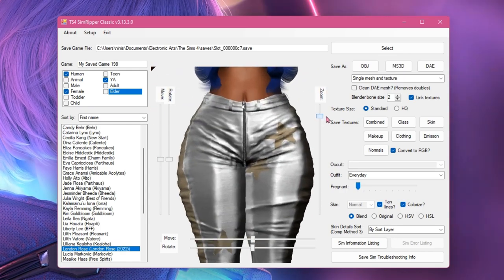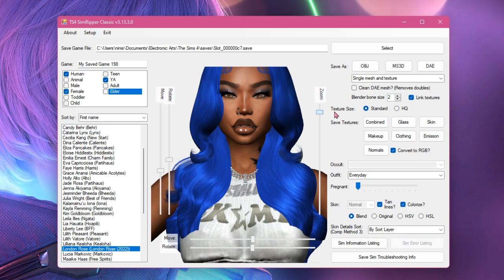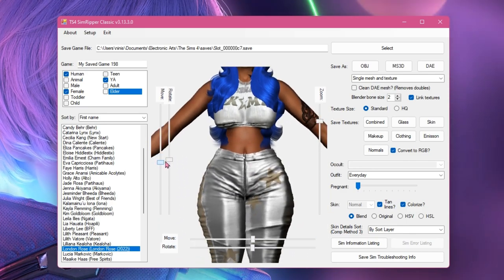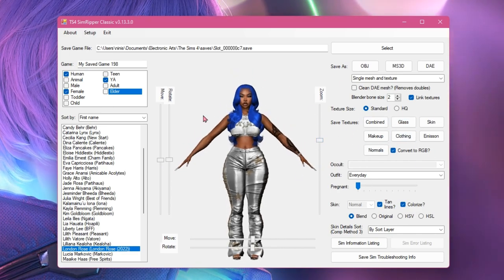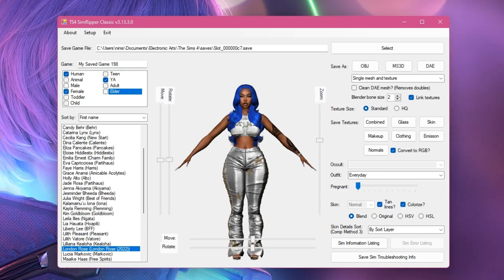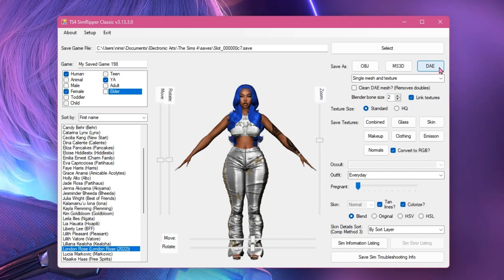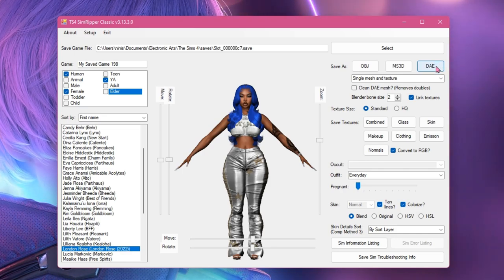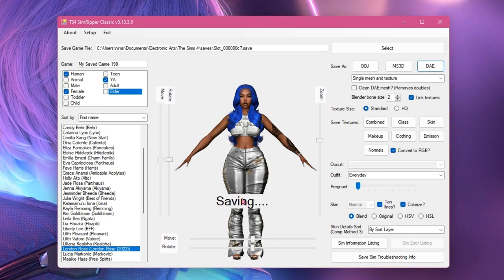The Sim is here. I usually just turn her around and make sure everything looks good, because sometimes CC doesn't transfer into Blender well. Zoom in, zoom out, turn her around — just to be safe. You don't want to do all that work, take her into Blender, and then your Sim looks a mess. Everything looks good over here, so you're going to click DAE and save this file somewhere safe because you'll need it for the next step in Blender.